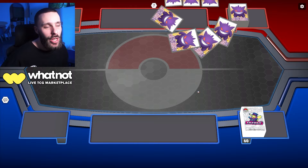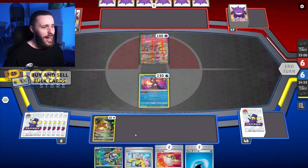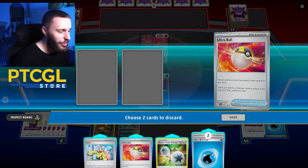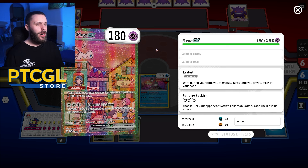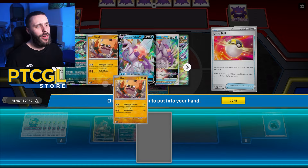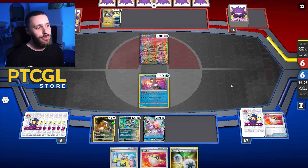Beautiful game. We are going first. We pop — Bidoof down, Bonnet down, conceal card, see what we get: Turbo and two energy. That's going to be very nice for Palkia to use. I'm very tempted to just get a Palkia down — if I just get a Wake down, it's much easier to attack theoretically speaking. I have a theory I'm playing against a Future Box, so it's going to be difficult.